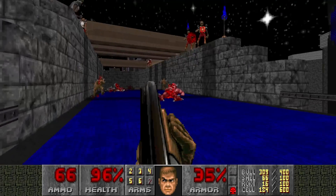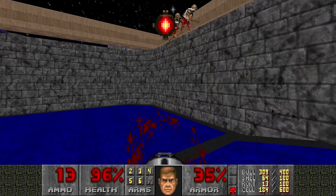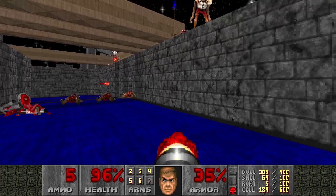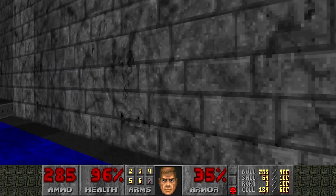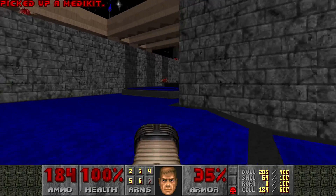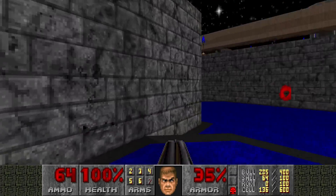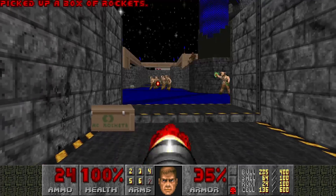I need to get rid of these Revenants too, especially these two. Now we're going back to the beginning, but as you can see these Hell Knights have appeared. I need to lure them out a bit, then grab these rockets and kill them.